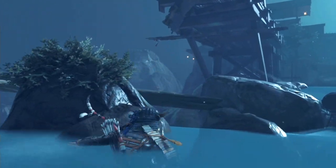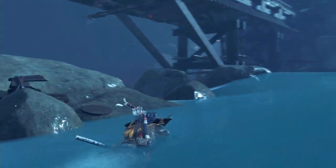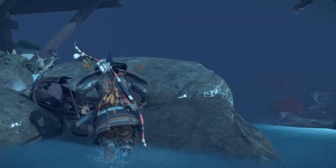To sneak into Lord Shimmer's Quarters in Heart of the Jito in Ghost of Tsushima, jump into the lake, swim towards the waterfall and climb onto the rock.